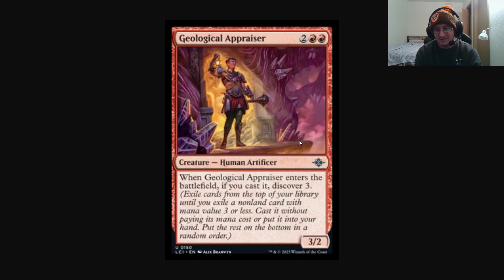Discover 3 is the big thing here. The mechanic says: exile cards from the top of your library until you exile a non-land card with mana value 3 or less, cast it without paying its mana cost or put it in your hand, then put the rest on the bottom in a random order. Does that sound like anything to you? It is essentially a rip-off of the Cascade mechanic, except Cascade was just a keyword put on a card where you looked for something equal to or less than the mana cost of the card.